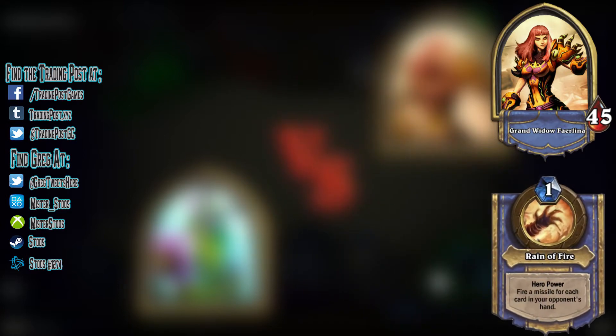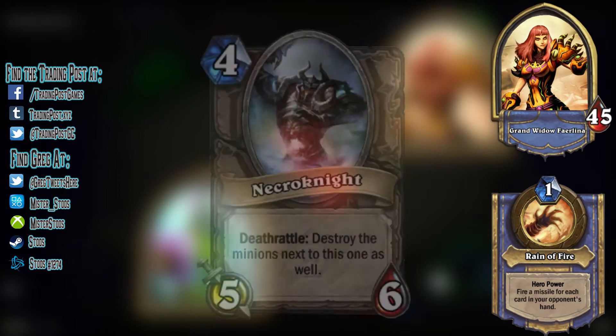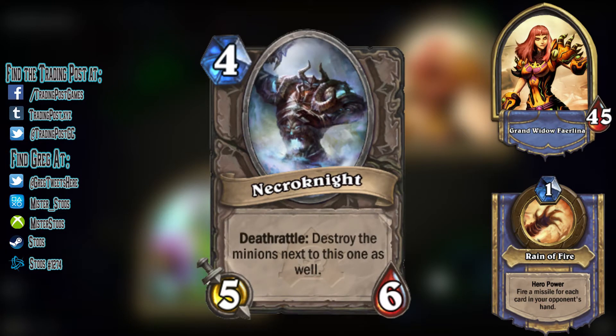Now we'll take a look at the Grand Widow's special cards. First up is the Death Charger, a 1 cost undead horse with 2 attack, 3 health, charge, and a deathrattle that deals 3 damage to the possessing hero. Nothing especially menacing, and it is a bit of a high risk, high reward card for Fairlina. It can be tricky to clear from the board early on, and is tough enough to hold its own mid-game. Next comes the Necronite, a 4 cost minion with 5 attack, 6 health, and a deathrattle that destroys the minions on both sides of it. Again, this is a high risk, high reward card for the boss, as its power to cost comparison is very impressive.